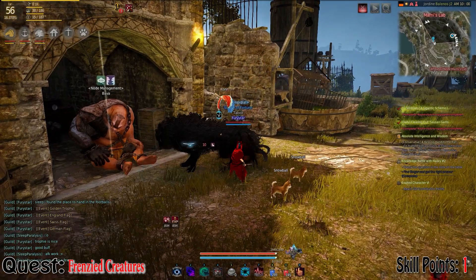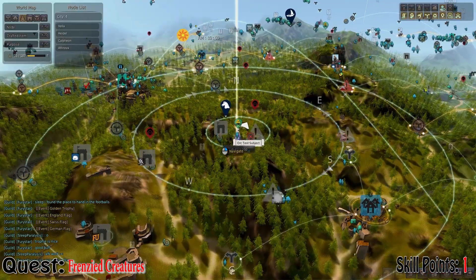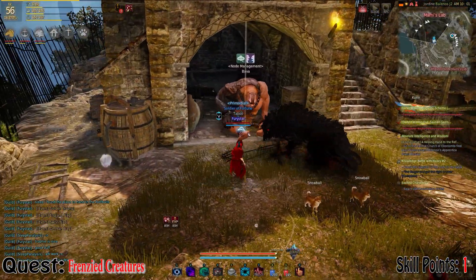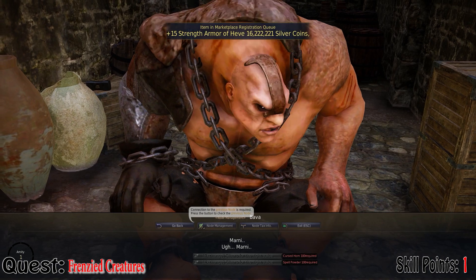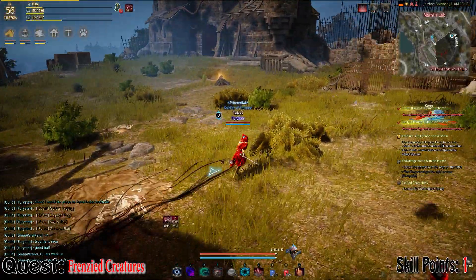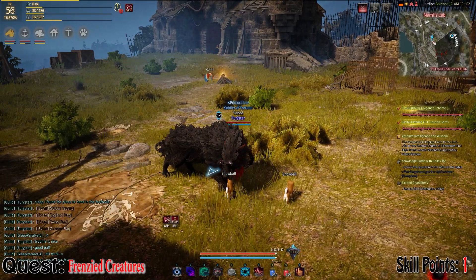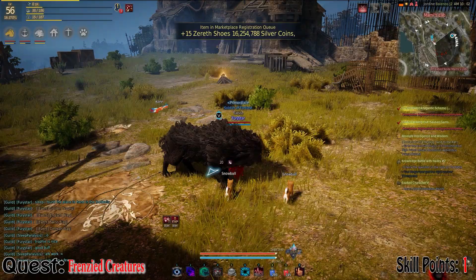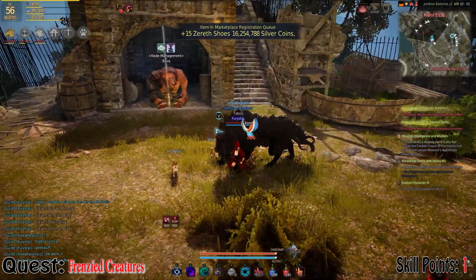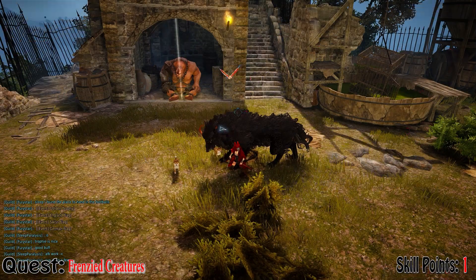For the quest 'Frenzied Creatures', I've put this in because it's such a good quest to do. You have to go over to Marnie's Lab and speak to Barver at the top, and he's going to give you a quest called Frenzied Creatures. In this, you have to kill 10 mad scientists, 10 screaming sawnills, 10 harpies, and 10 art wizards. It's a really simple quest and it does give you one combat skill point. I remember doing this while leveling, which is why I felt the need to put it in.